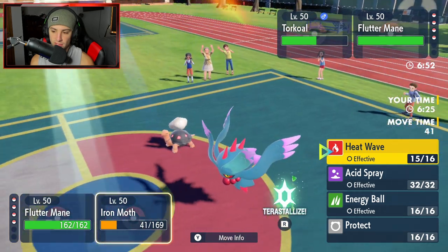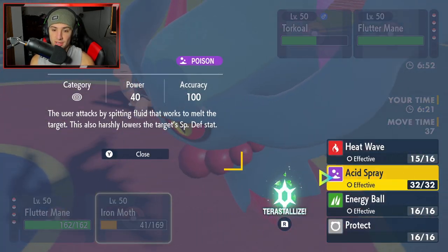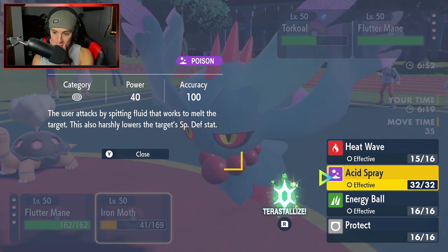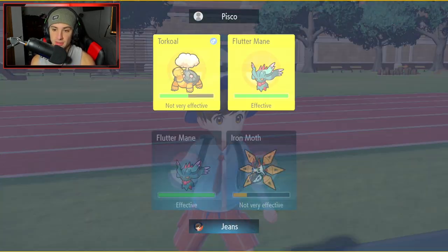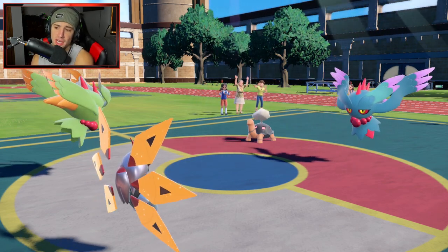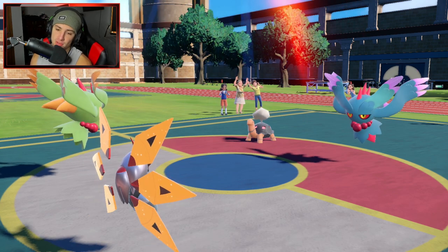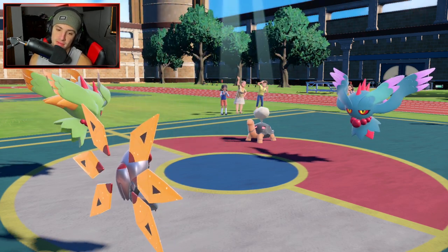From here I'm choosing to Gleam again, and not Heat Wave — I could Acid Spray to lower their defensive stats, but it wouldn't matter. I'm just going to Heat Wave again and try to get rid of this Fluttermane. If Iron Moth goes down, I don't really care as long as we can get rid of their Fluttermane. Torkoal can do work, but I think we're thriving here.